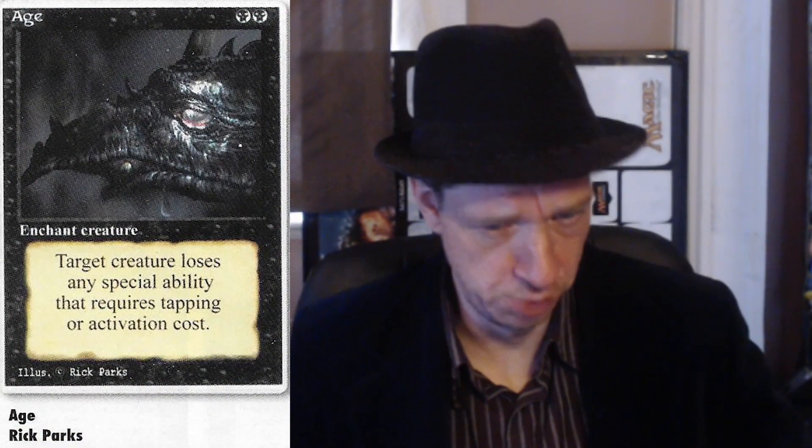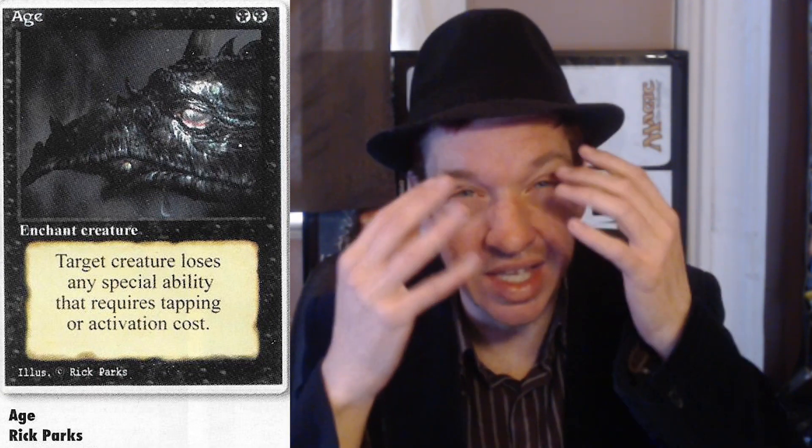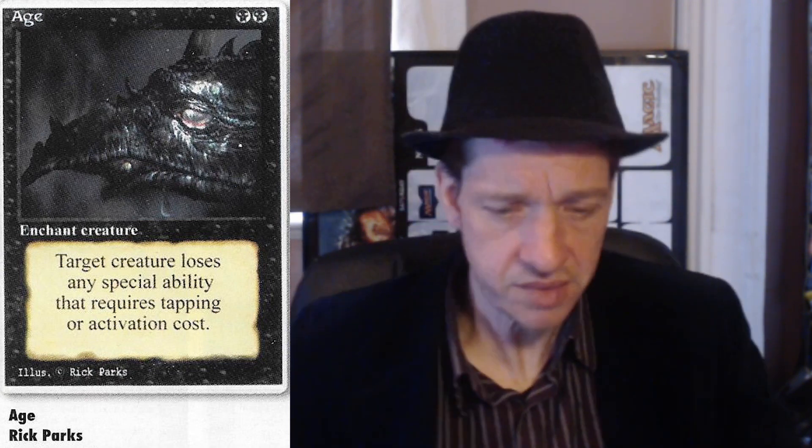Starting out with one I really like. It's called Age - two black enchant creature. It would say target creature, but that's actually the creature being enchanted. So really how it reads is: enchanted creature loses all abilities that require tapping or activation costs. That's pretty cool. I like the concept behind it. It's got some interesting flavor, and the artwork with the dragon with kind of the cataracts over his eyes - that's an excellent concept.